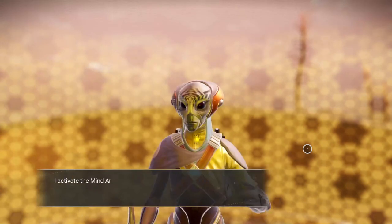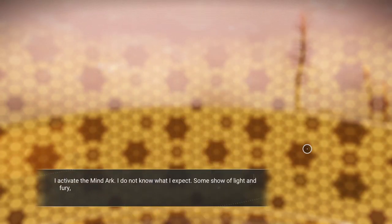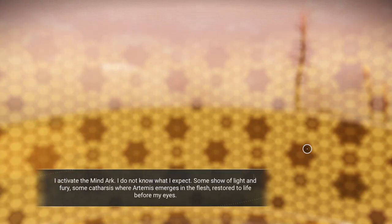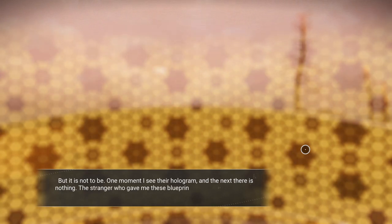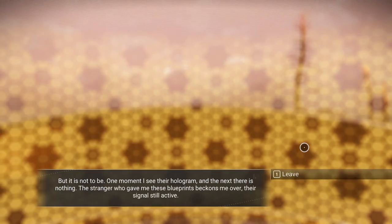Use the mind arc. I activate the mind arc — I do not know what I expect. Some show of light and fury, some catharsis where Artemis emerges into flesh, restored to life before my eyes. But it is not to be. One moment I see their hologram and the next there is nothing. The stranger who gave me these blueprints beckons me over — their signal's still active. And there is null.